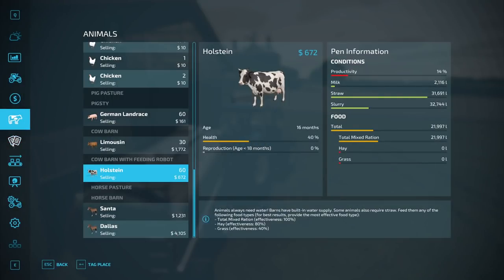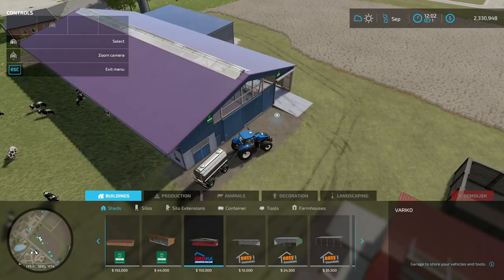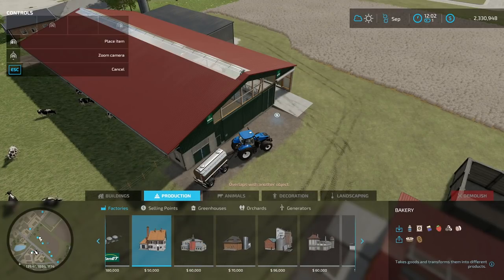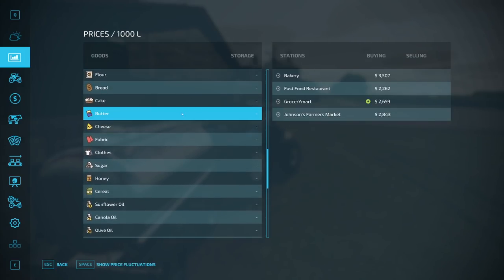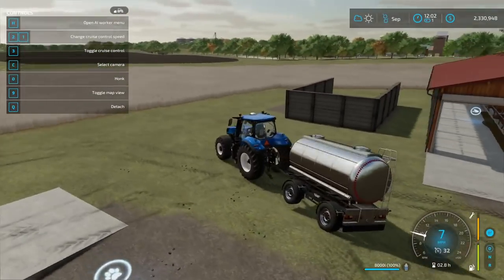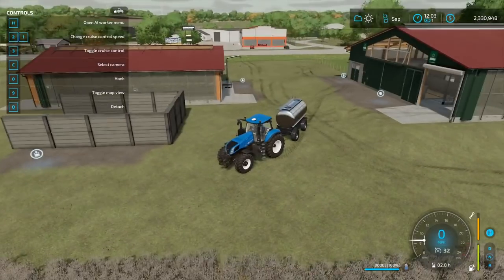Then you decide what you want to do with it. If we go to prices you can sell it directly at Johnson's Farmers Market, or you can give it to the bakery or dairy as part of the production chain. The bakery takes milk as one of many ingredients to produce cake. The dairy will use it in recipes to produce cheese, chocolate, and butter, and those can also be used in other production chain buildings or you can just sell them directly.